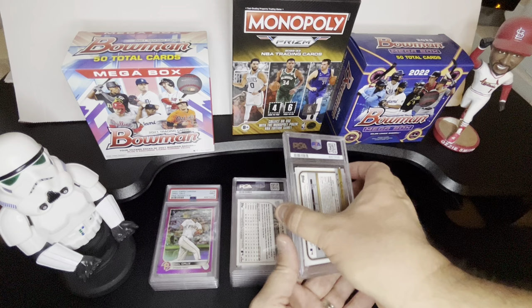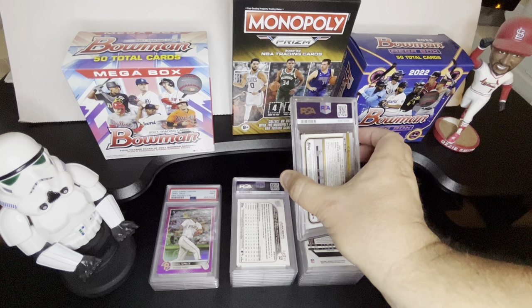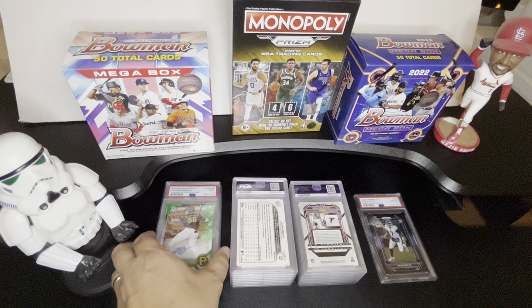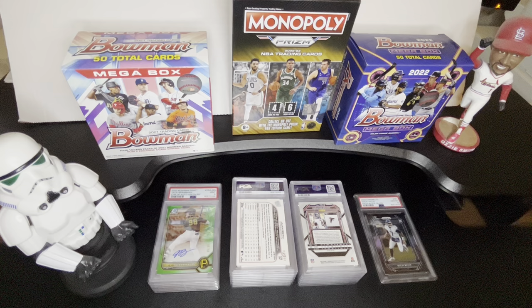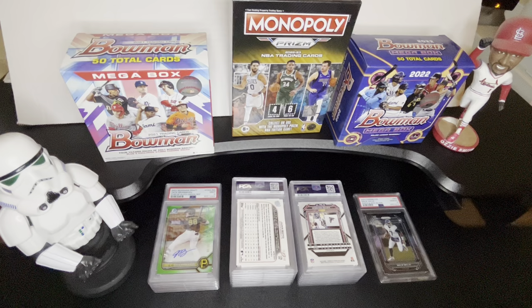Next one, we got Jack Brannigan — another guy in the Fall League and another prospect in the Pittsburgh system that is doing pretty well. I think he's actually getting a bit of notoriety. Affordable cards that you can find for a prospect that's got some good potential. And that is the green out of 99, and we've got a nine on that one. This nine stack is definitely building up. Throughout all the submissions I've done, I've been pretty good about getting anything over a nine or above.